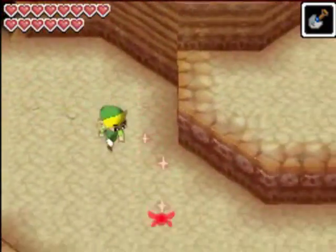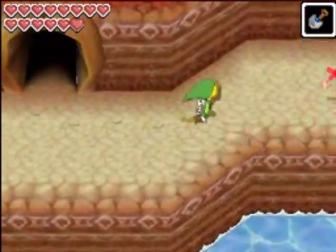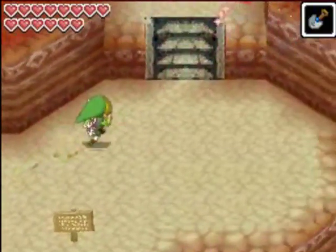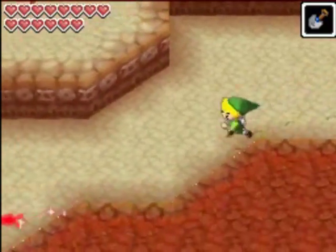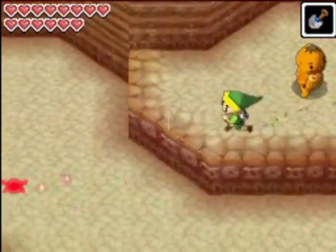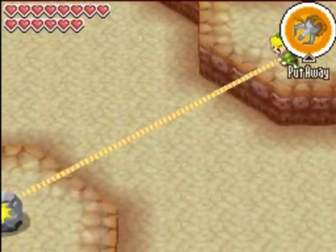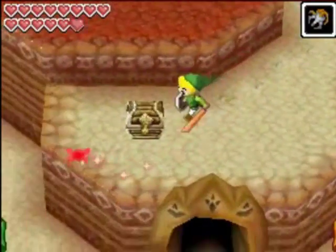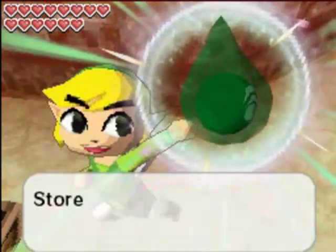For this, you just want to head all the way around and head up to where there was the Goron that was scared of the yellow Chu-Chus earlier. Take out your hookshot, hookshot to this rock here, and there's going to be a treasure chest just laying around right here. And we get a Courage Gem.